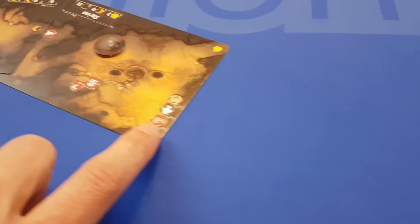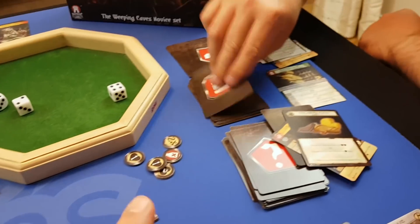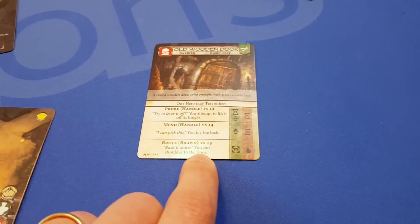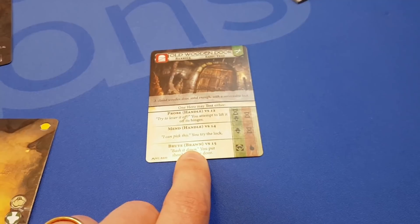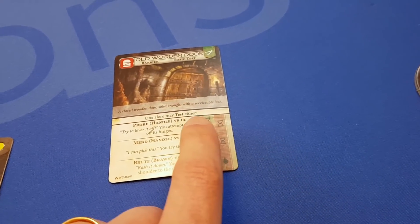That's all we'd have to do in this particular location, the shrine. But there are some optional things — there's a barrier here. We draw the barrier and it's an old wooden door. One hero can test either handle skill or brawn skill to try and bash the door down. The difficulties are different: 12 for one, 14 for another. The green is what you're getting if you succeed, and red is what you're getting when you fail.